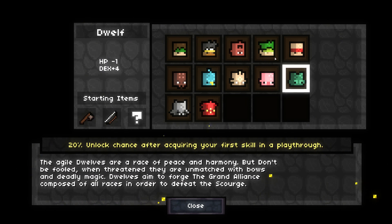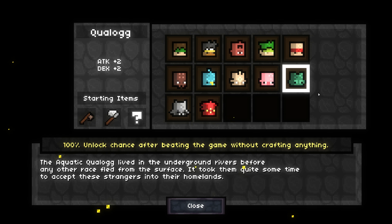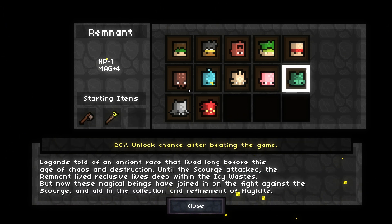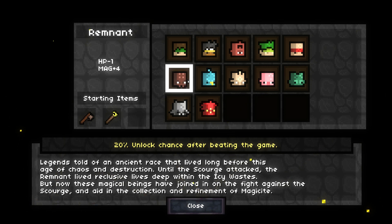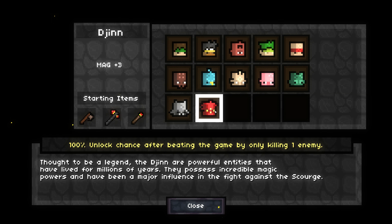That makes archery completely out of the question because you can't make your own arrows. Magic is unlikely too because you can't make your own wands or magic weapons. You can only use what you find — starting magic weapons include the remnant, bolt magic, which is situational and can be hard to use, and the djinn fire wand, which shoots fireballs straight in front of you.